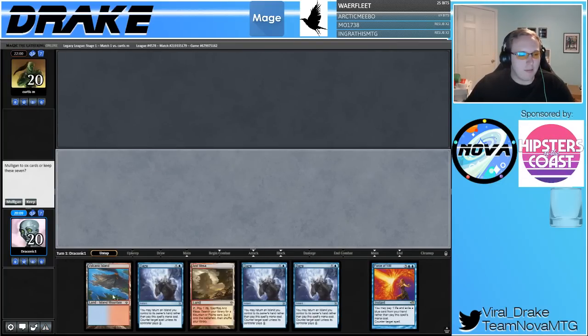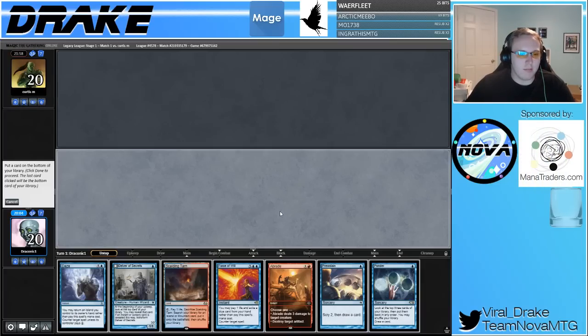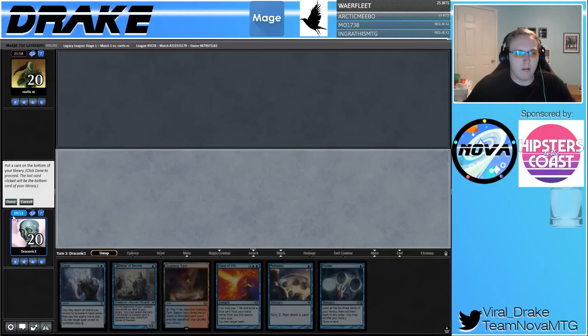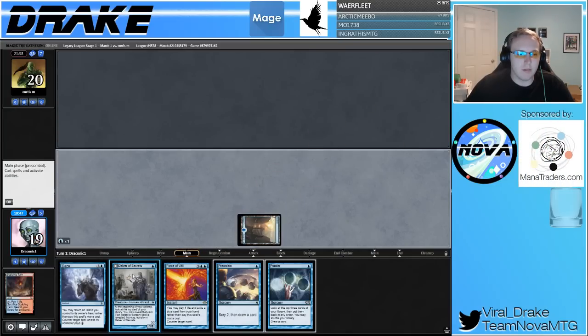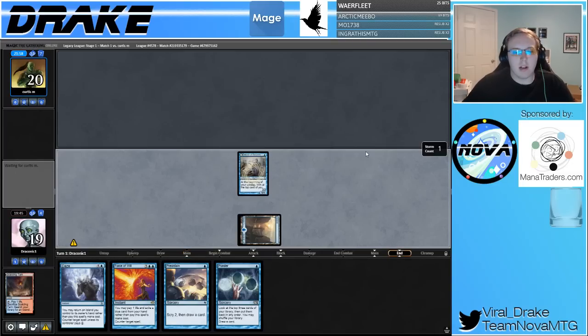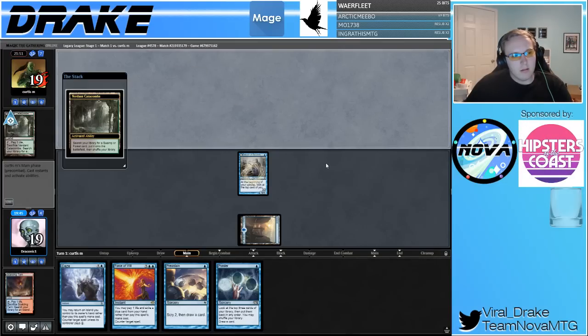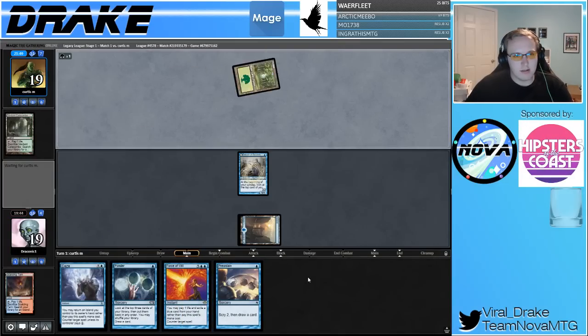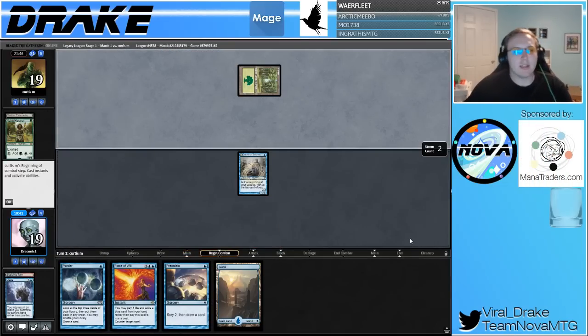This opening hand suffers the same problem as last game — it just doesn't do anything. The next hand is much better — keep. Put a card on the bottom. So we have turn one: fetch Island, Delver of Secrets, and we can Daze. So I don't really want the Abrade right now, especially since we're fetching a basic Island. We just want Cantrips to set our turns up.